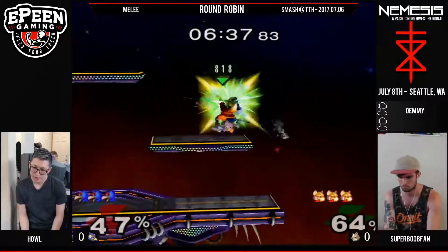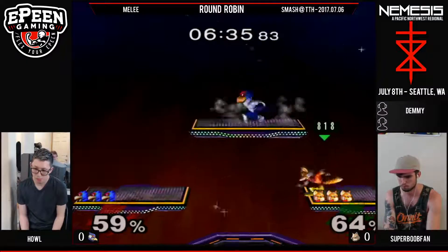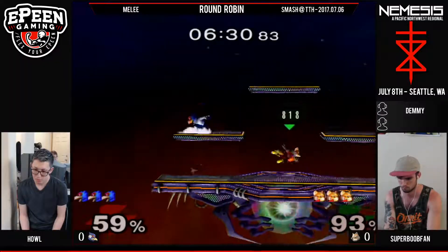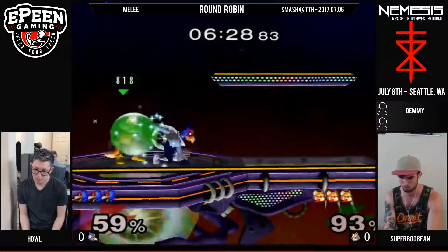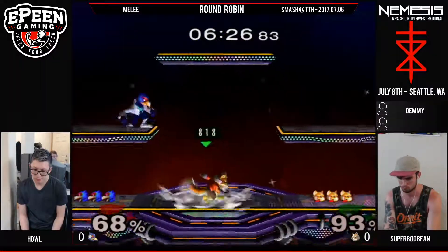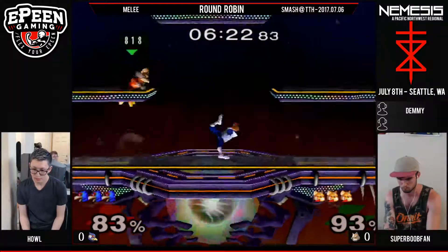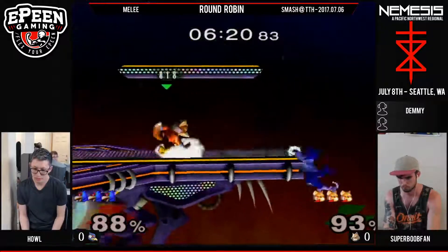Bukfan is a fan of holding down and shining, which is actually incredibly powerful if your opponent isn't ready for it. Even if you're just a little bit off your timing and get hit by that Fox shine, it sets up a reaction that could give Bukfan or any Fox player the advantage. Nice spot dodge.